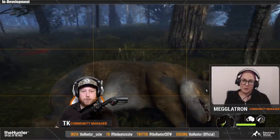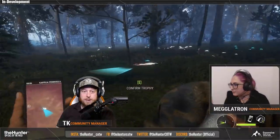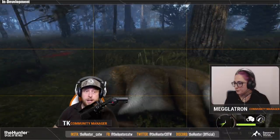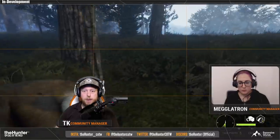One of the big quality of life changes you can see right here: as soon as the community manager pulls out the camera, the tracks disappear. This is something that content creators have been wanting for a long time, because we had to go into the menu to disable the tracks every single time we wanted to take a thumbnail picture.